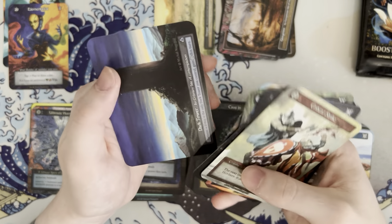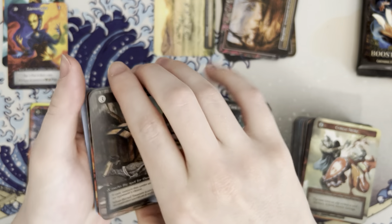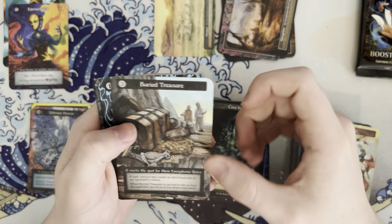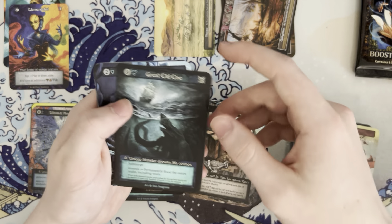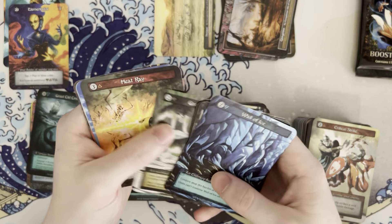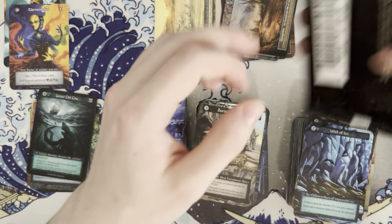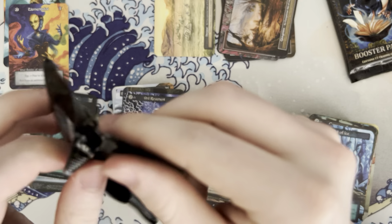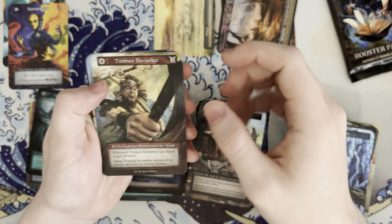I'm curious if there are like themes you can build around each deck, like goblins or frogs — tribal almost. It'd be really cool to see that. I'm fairly certain there aren't enough cards in each creature type to really justify that yet, but it'll be cool to see if they can start doing something like that. All right, second to last pack.